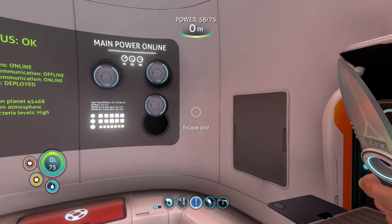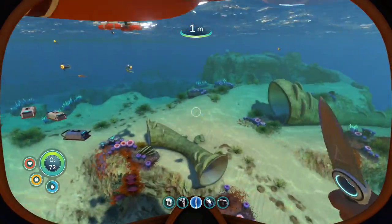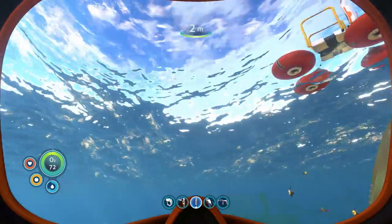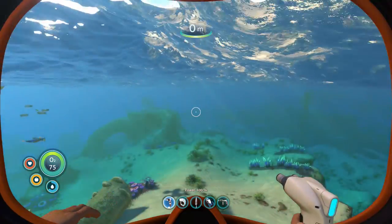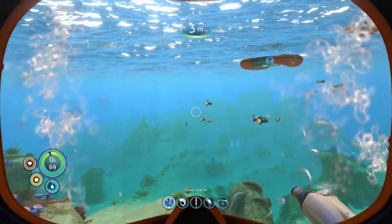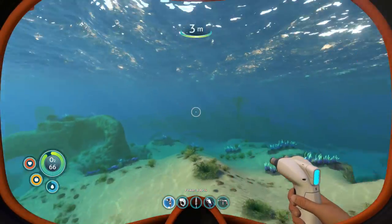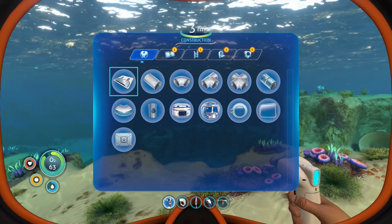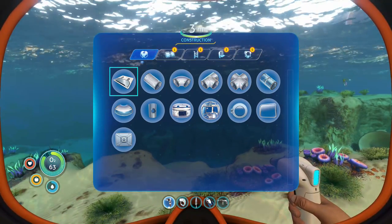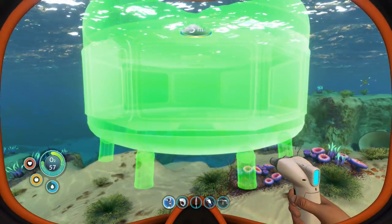Now that we have everything together, we're going to go outside and mess around with the habitat builder a bit. I have to figure out a good place to put it. I think I'm actually going to build it right beside where my ship is. We're just going to build ourselves a multi-purpose room and then build off that.